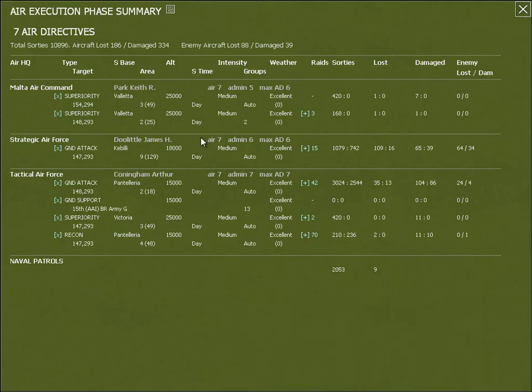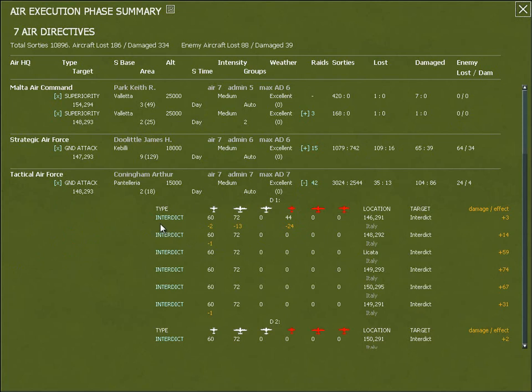At the end of the air execution phase you're brought to the summary screen where you can see information about what happened during the air execution phase. For each directive you can see how many missions were flown, the number of bomber and fighter sorties flown, lost aircraft, damaged aircraft, and losses to the enemy. You can break this down further and get a look at each actual mission flown: what the target type was, the planes engaged and losses, and the effect on the target.